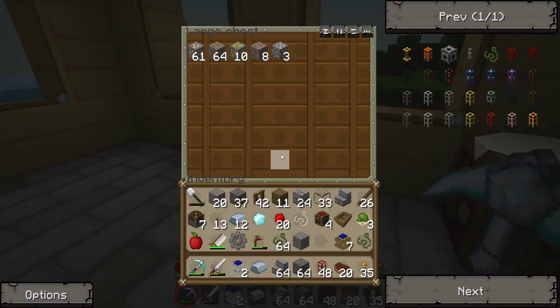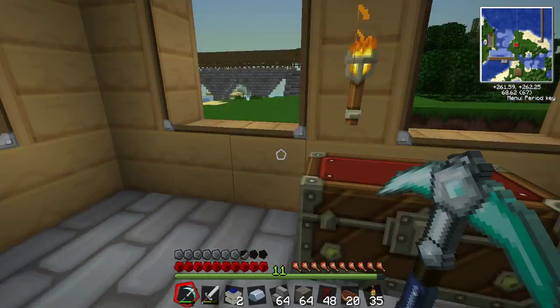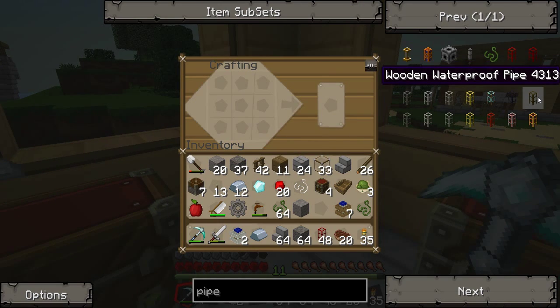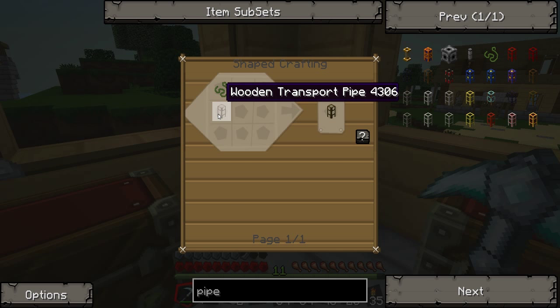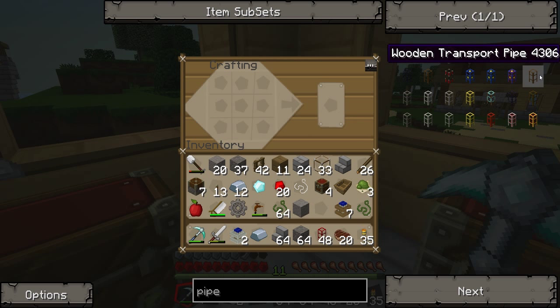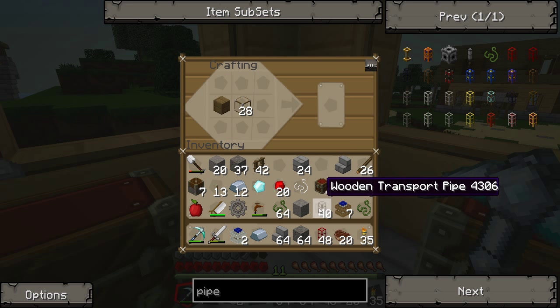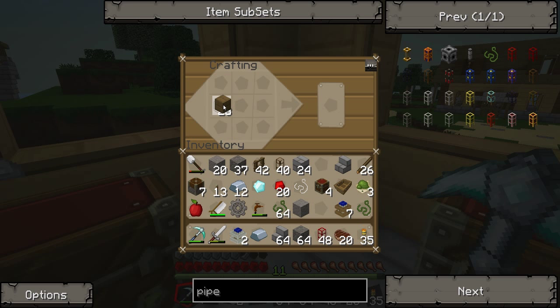Do we have any damage yet? No. Loads of ores, some more rubies and stuff. Right, what were we trying to build — wooden waterproof pipe. So it's a wooden transport pipe which is glass and wood. Didn't need anywhere near that much. I don't know how many — we need about 20, probably even less than that. Let's just make something — probably 12, probably even enough.